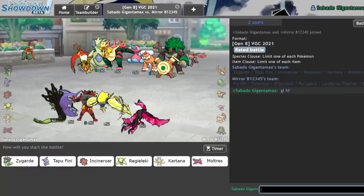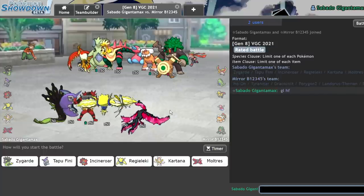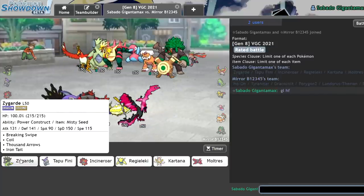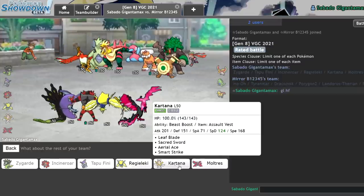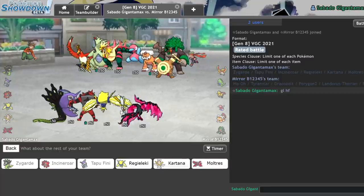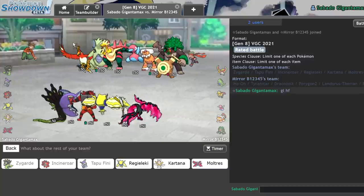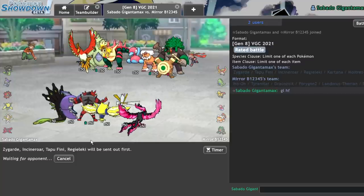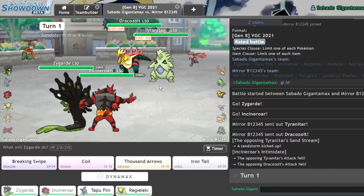Alright, so we're facing down Ho-Oh Sand, which is really interesting. I haven't really seen this comp at all. I'm sure it's common and I just haven't seen it yet. Zygarde looking kind of clean, to be honest. Let me go Incineroar on lead, Tapu Fini in the back. Kartana looks really good here for beating everything on this side of the screen. But on this side it's actually kind of scary. So I'll go Regieleki. Now I do recognize that I have a massive ground weakness, but as long as that doesn't come into play, I'm fine.